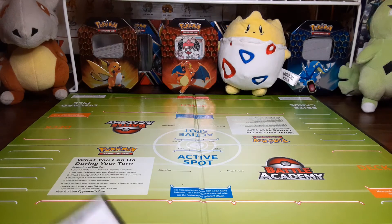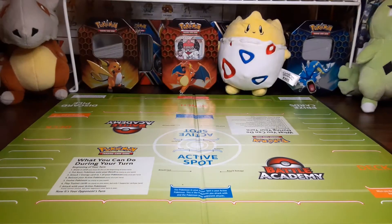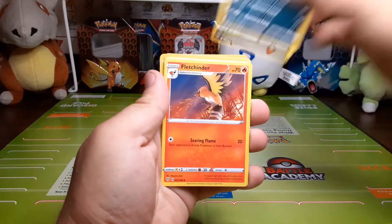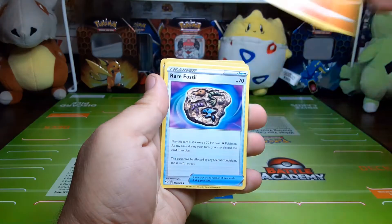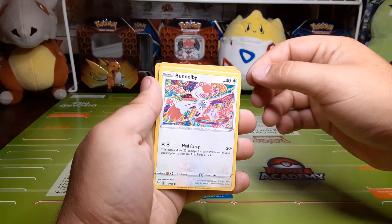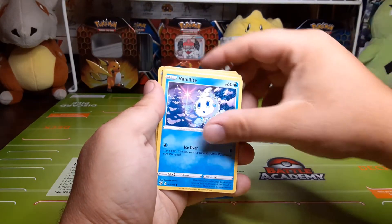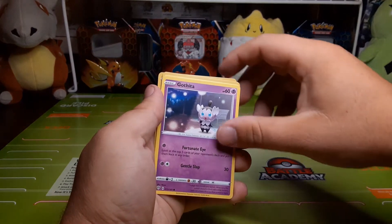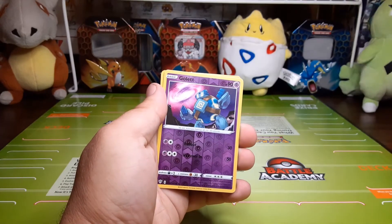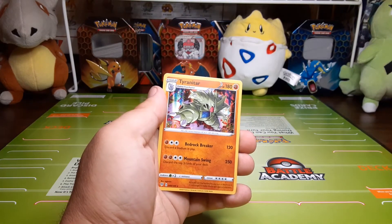And on to that last pack — there's that code card. Dark energy, Zwellius, Fletchinder, rare fossil, a trippy little Bunnelby, Vanillite, Gothita, Nickit, Shelmet, the reverse holo is Golett, and the rare is a holographic Tyranitar.